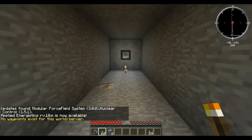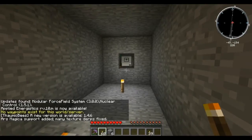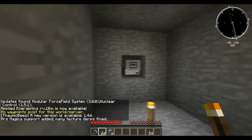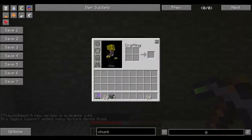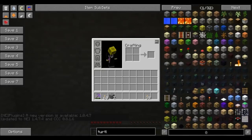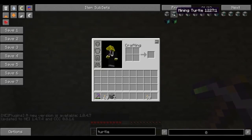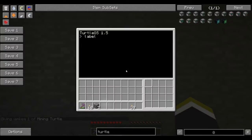Putting this out here as a 'let me know what else I can do' thing. Let me pull it up real quick — first go into the mining turtle, label it, and fill it with fuel.